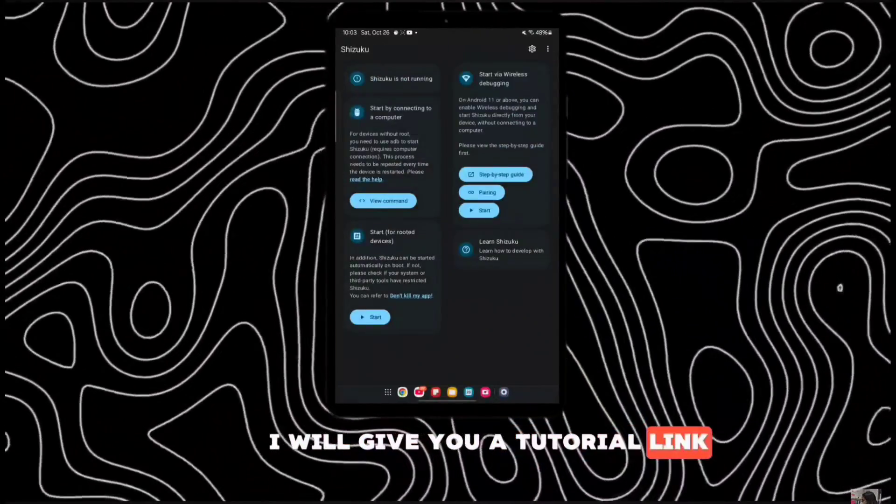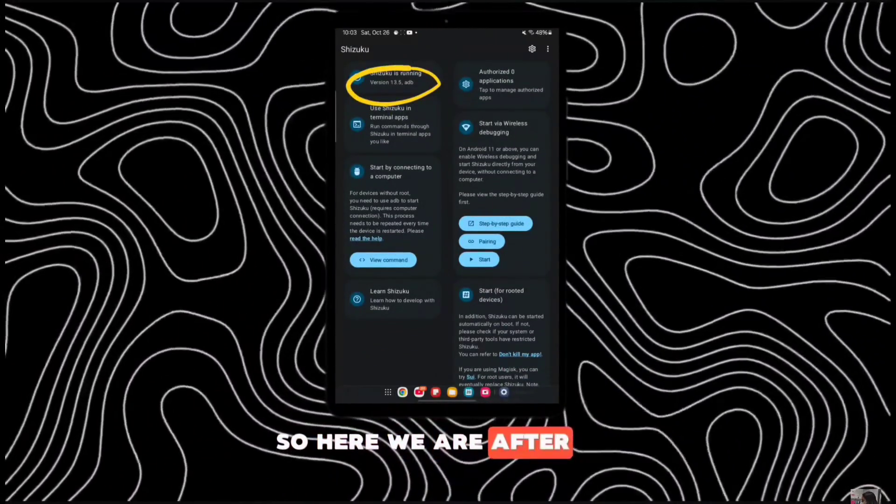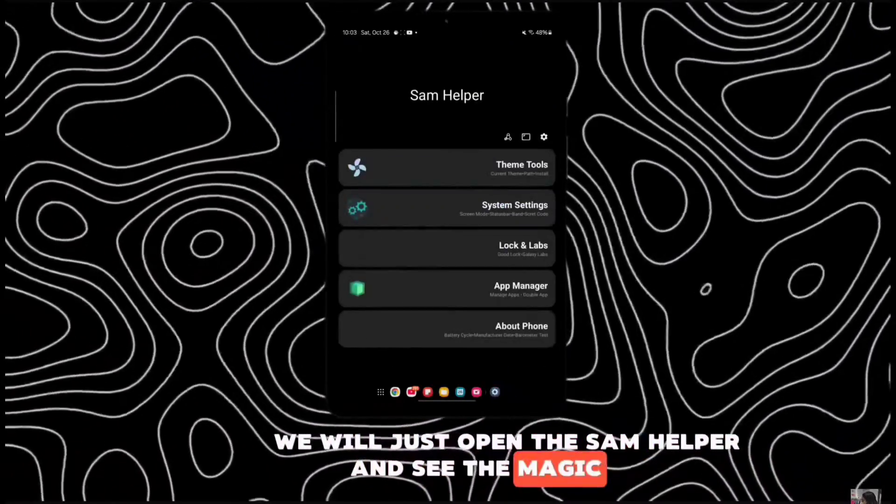If you're new to this, I will give you a tutorial link on how to activate it since I uploaded one month ago. After activating the Shizuku, we will just open the SAM Helper and see the magic in it.